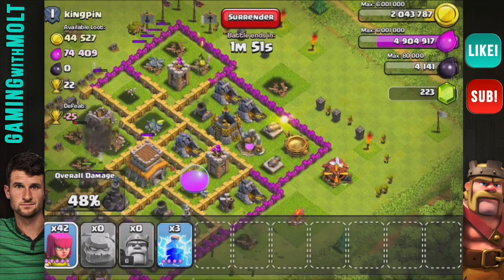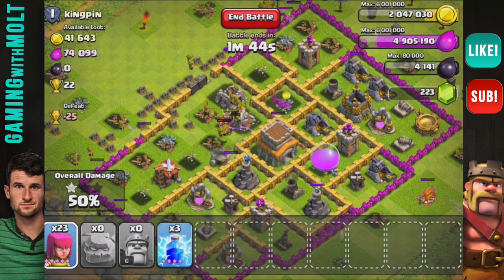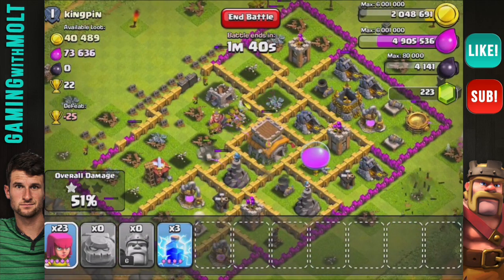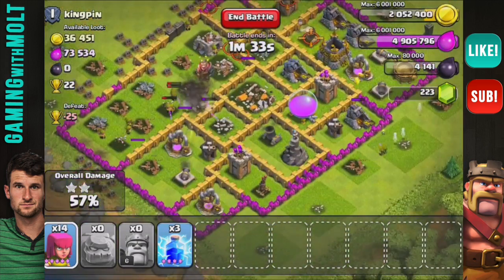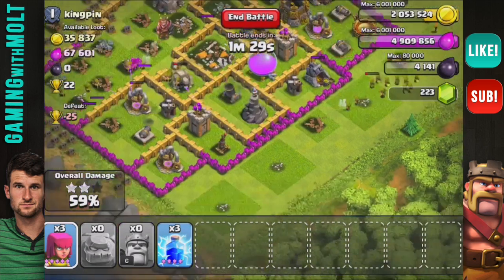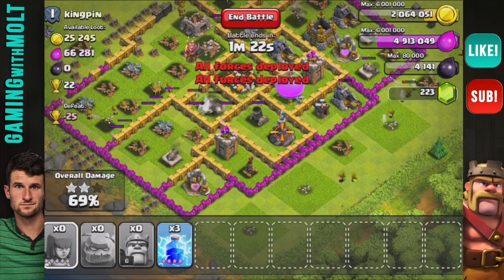If we can take out the Town Hall we will be good — we are almost to 50% right now and still have about 40 archers left. If we can just take out that Town Hall without the mortars taking out our archers, we'll be doing good. Our Barb King is down, golem is still up, and there we have it guys — two-star on a Town Hall 8! We still have 23 archers left. The golem's still on the inside, hopefully acting as a distraction.